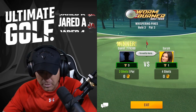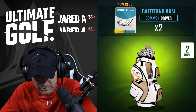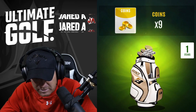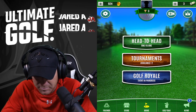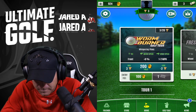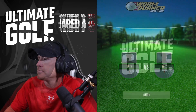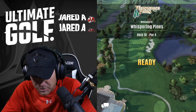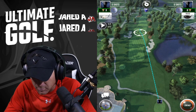We won the first game anyway, let's open it and see what we get. We get the Battering Ram — a driver — as our common driver, plus coins and season points. Let's play some head-to-head. We're going to be in the Worm Burner Golf Tour. Let's see what it's all about — call this our first official Whispering Pines game.